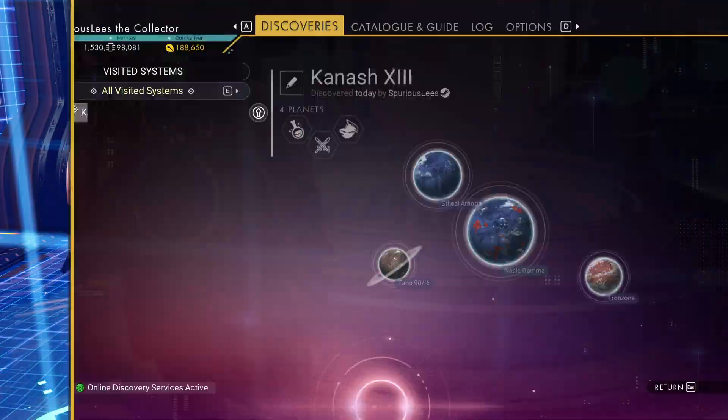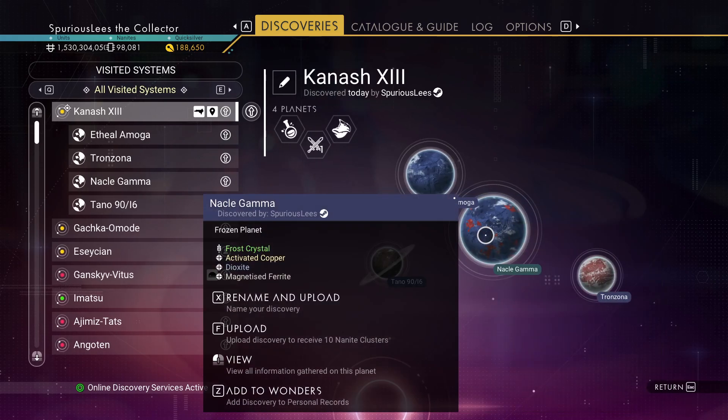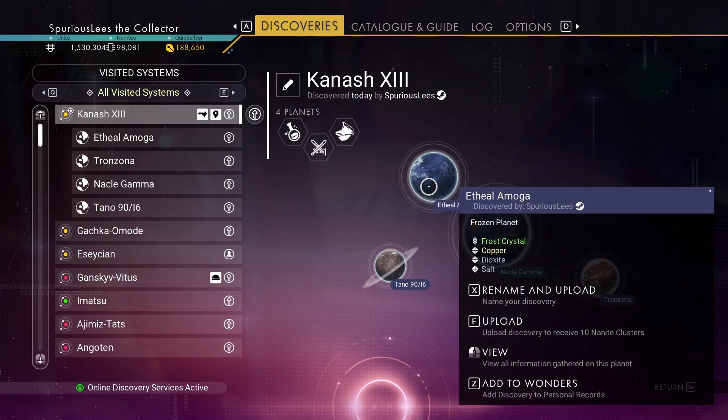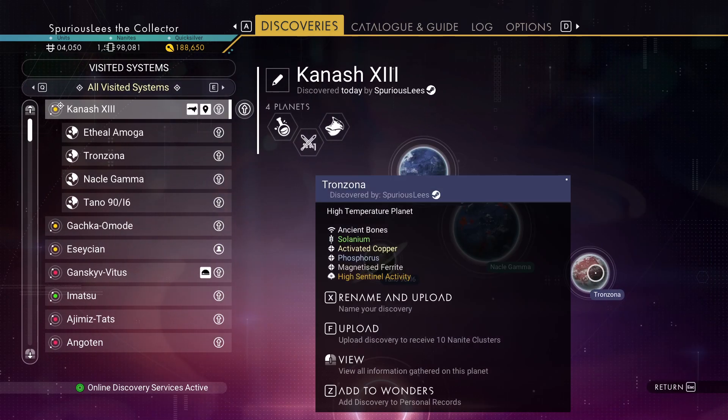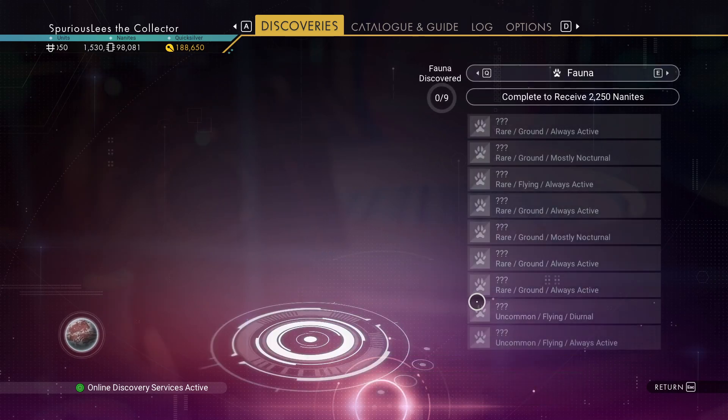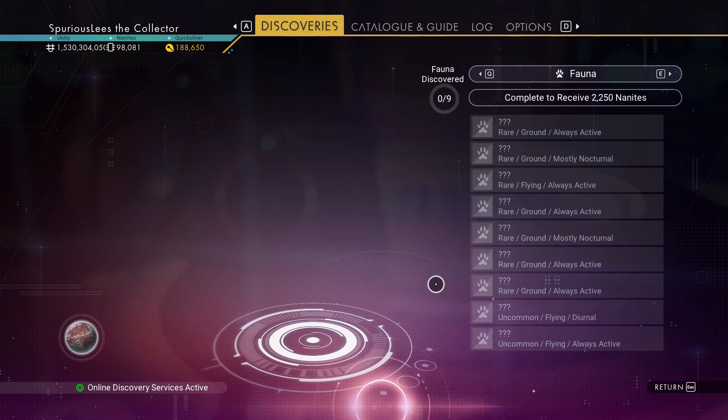Planetary probes here. We've got a frozen one - activated copper, not super ideal. We want storms, just not constant permanent storms. And we have a hot planet - it doesn't say water creatures and it doesn't look like there's water. So let's keep moving on.